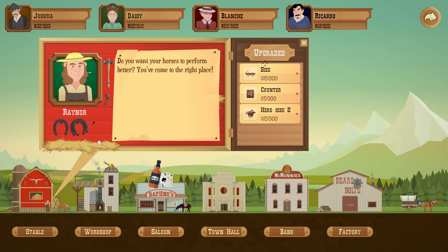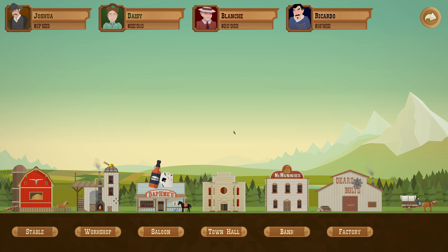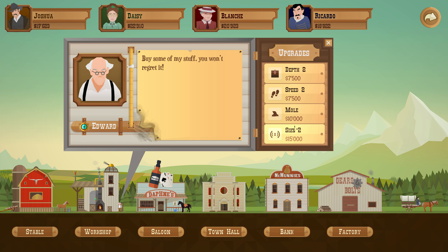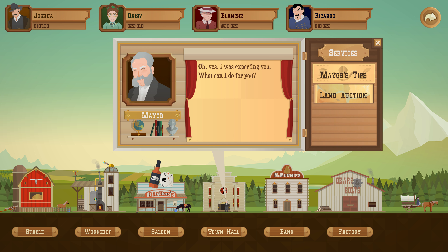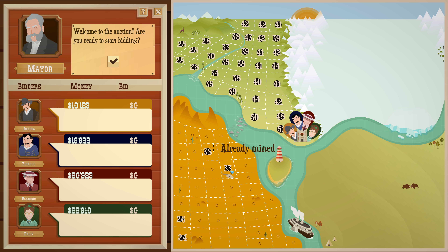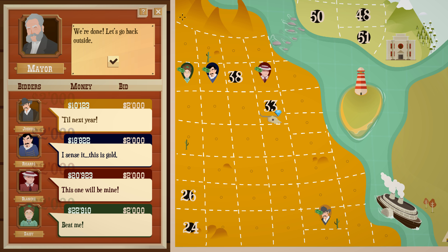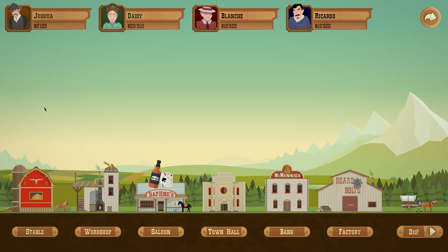There are some upgrades I want to get this episode. We got 32 grand, so I might get the increased wagon size so we can get more oil in and sell more at a time. And I think I'll get depth 2 for our dowsers. That leaves us with 10 grand. We can go to the land auction — we're down in the desert now, so I'll probably just randomly select one. And we're off.